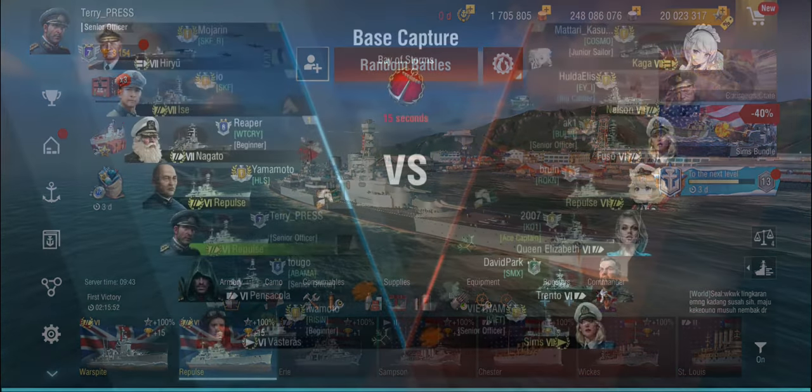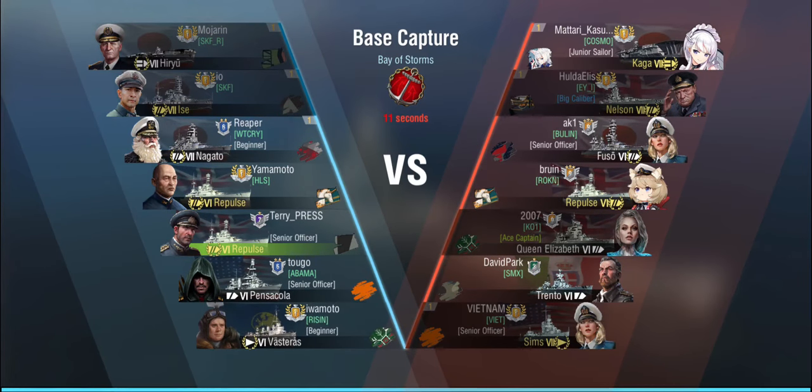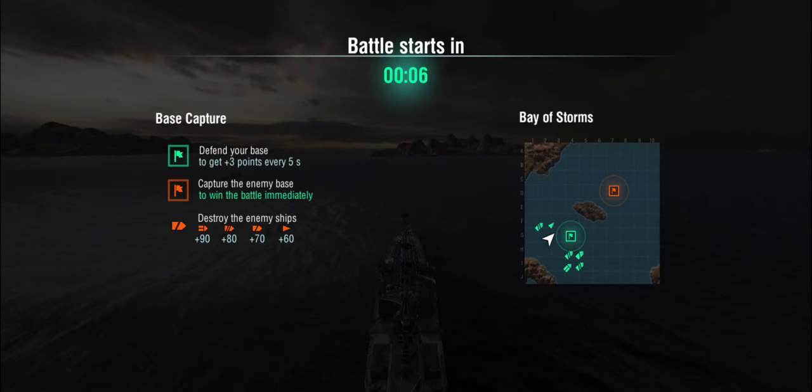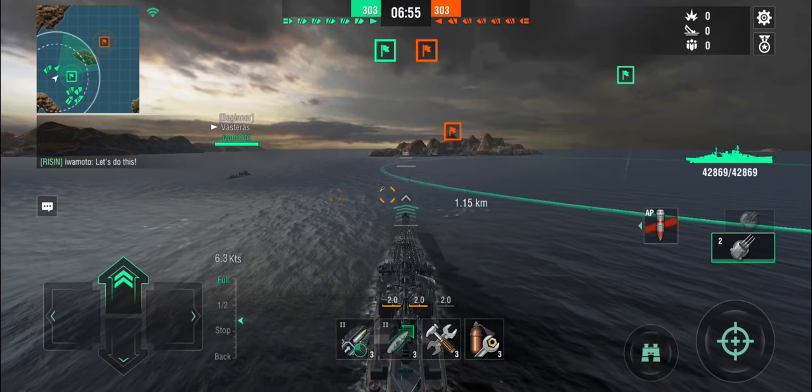Let's get into some games. In the first round it's Bay of Storms, and we're bottom tier, up against Kaga, Nelson, Fuso, enemy Repulse, Queen Elizabeth, Trento, and the Sims — only one destroyer. There's a fair amount of Repulses around and an Ise on our team as well, plus some divisions. Let's see what we can do in a bottom-tier battlecruiser. Again, don't let the battleship symbol confuse you — this is not a battleship. Play it like a heavy cruiser and you'll have much more fun in it.